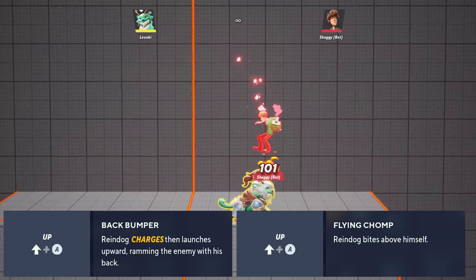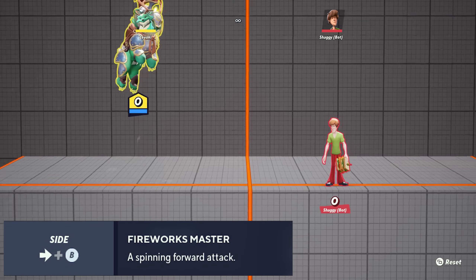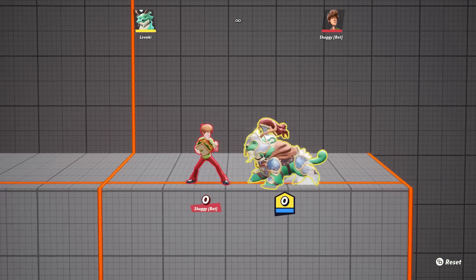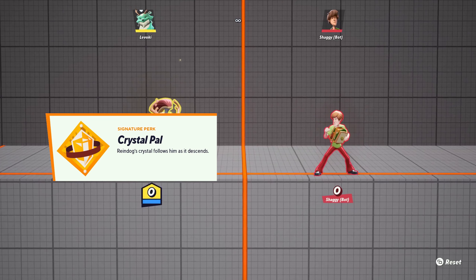Back Bumper and Flying Chomp are Raindog's up attacks. Back Bumper can get opponents in the air, and Flying Chomp is great at keeping them there, sometimes even killing off the top. Lastly, we've got Fireworks Master — in the air, spin forward for horizontal recovery or a surprise attack, since it's got adjustable vertical positioning.